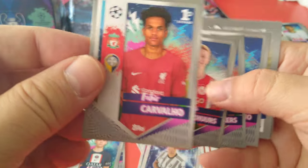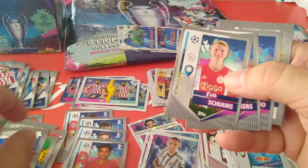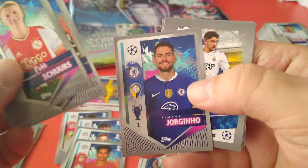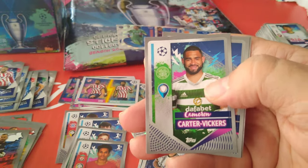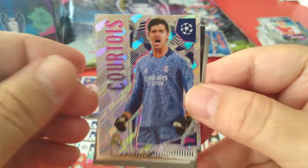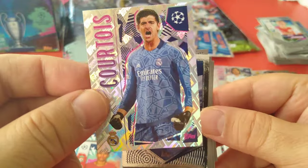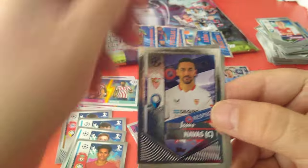Scherz and Fabio Carvalho — first sticker for Liverpool. Very, very good young player, I like him. Here's Valverde, Uruguay and Real Madrid. Courtois — the stifler, stifled the Reds in the Champions League final, we could have won it if not for his saves. What a keeper.